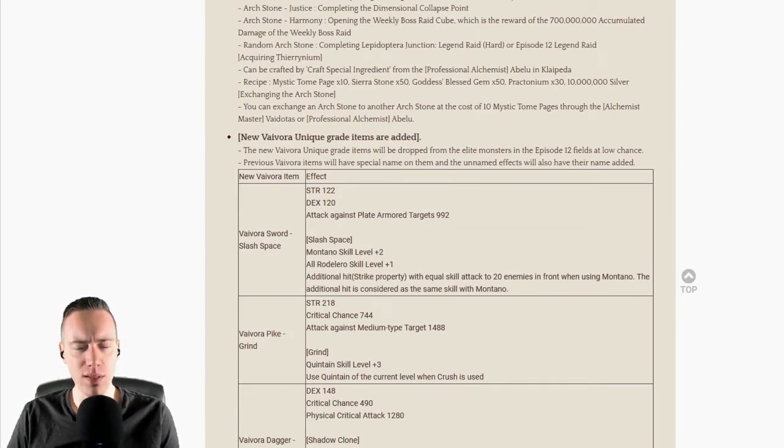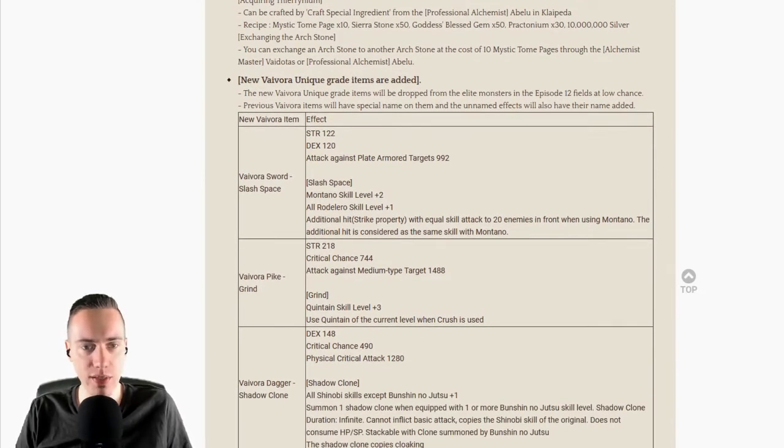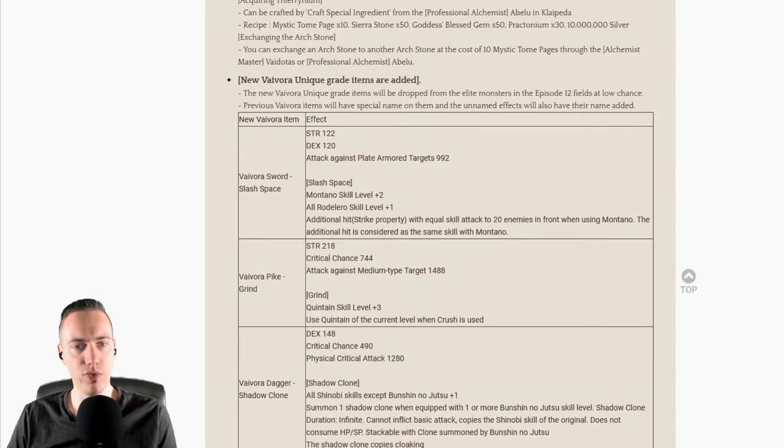The six highest level items on the world map previously had items with special names, and the unnamed effects will also have the name added. These are a game changer for a lot of classes. The first one is the Reward one-handed sword: Strength 122, Dex 120, attack against plate armored targets 992, Montana skill level plus 2 or all skill levels plus 1, additional hit strike property with equal skill attack to 20 enemies in front when using Montana.